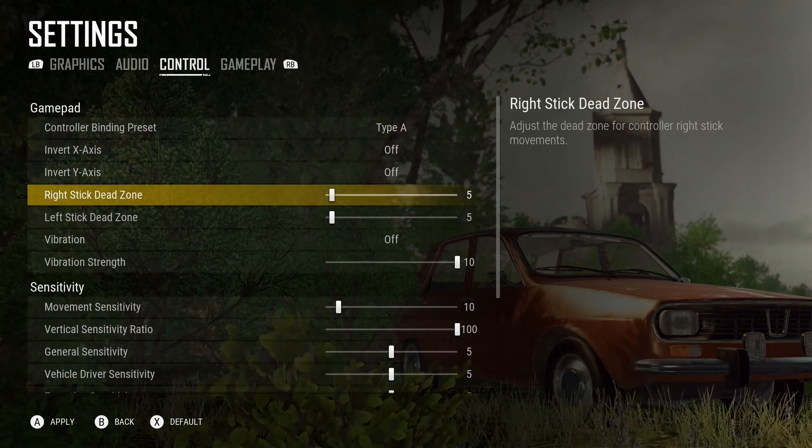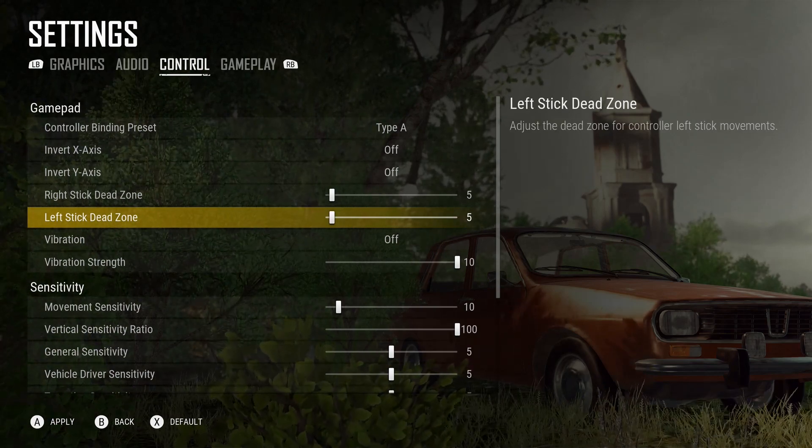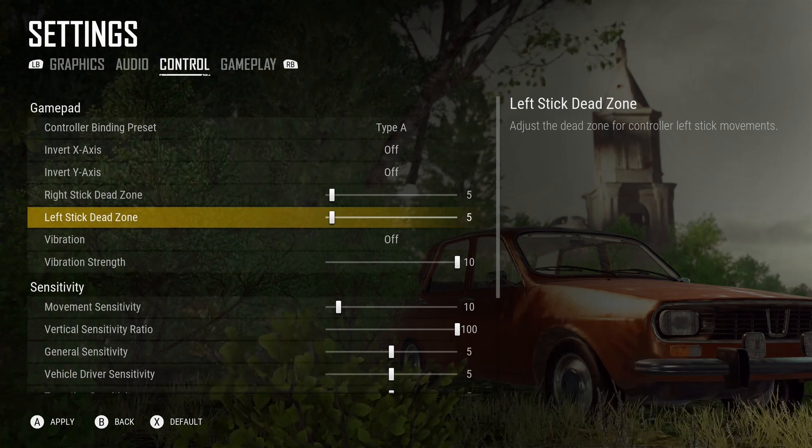My right stick dead zone I keep at 5, and I noticed this option for the left stick dead zone. By default it was set to 10, but I changed it to 5 because I like consistency, and I did not notice a difference.